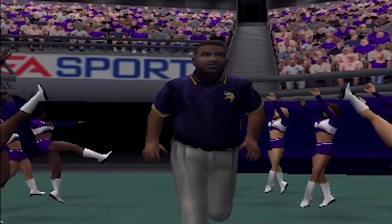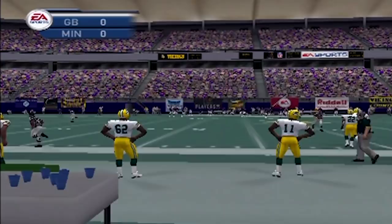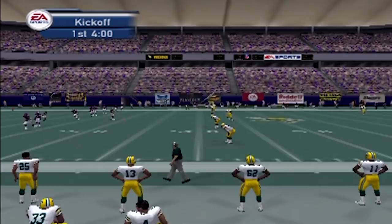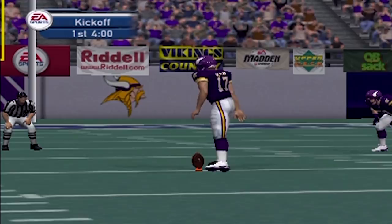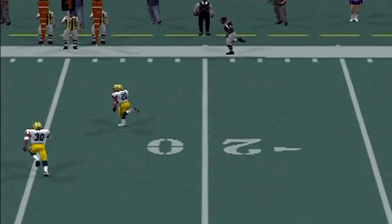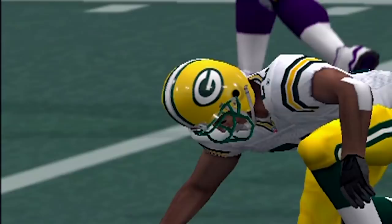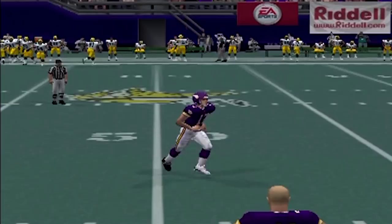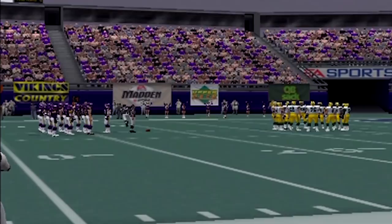Madden 2002 was actually released the year before the Houston Texans started playing, so having them in the game was kind of cool — though they didn't have named players, just halfback 32, quarterback number 7. 'Football in your face' was something 2K capitalized on better; you could see the player's point of view inside the huddle, but it didn't translate into gameplay. 2K4 later introduced first-person football, which was awkward but cool and different.